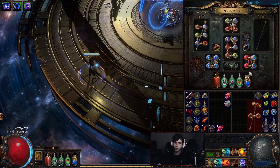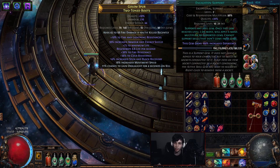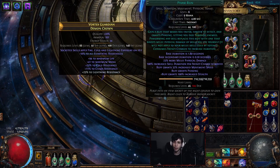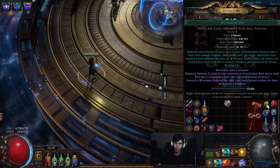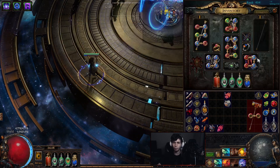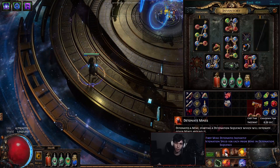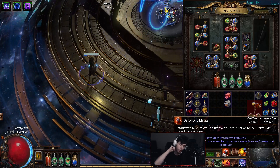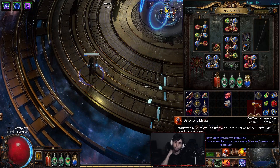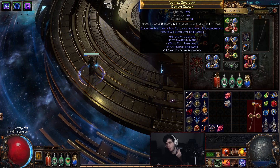Moving on, the boots are where we have most of our auras. I have a level 2 Enlightened that I'd like to get to level 3, but running Determination with Malevolence and Defiance Banner. In the helmet I'm currently running Phase Run — I was using Smoke Mine and I'm kind of testing everything here. In the endgame setup you wouldn't be able to use Phase Run, but for 99% of this character's lifespan I've been using Smoke Mine. I just swapped Phase Run in at the very end of stream to test running faster for clear.